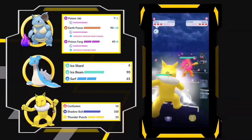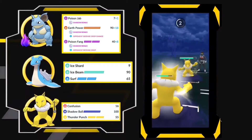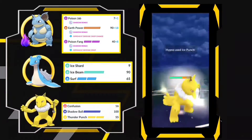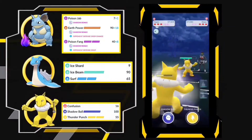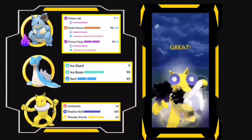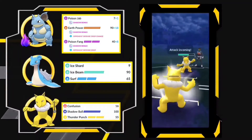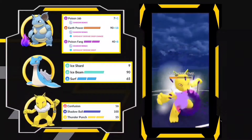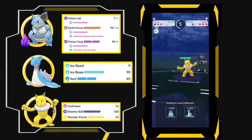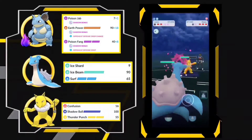We have Lapras in the lead — it's a bad matchup so I'm going to switch. Now it's a Hypno mirror match, so let's see what he throws. He throws Ice Punch and I am farming and going for a Shadow Ball. I think he will shield — yes, he shielded that. And here is another move, actually it was a Shadow Ball, so I actually decided to go with Lapras.